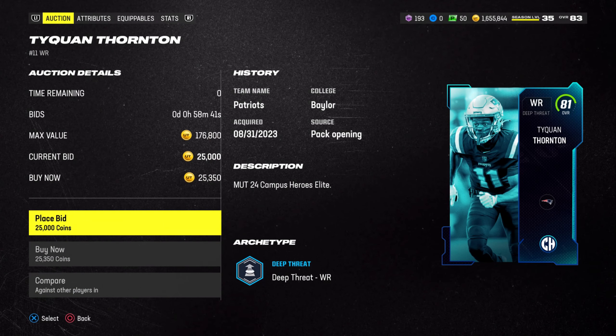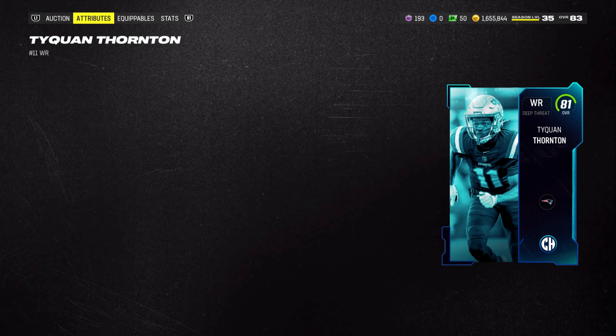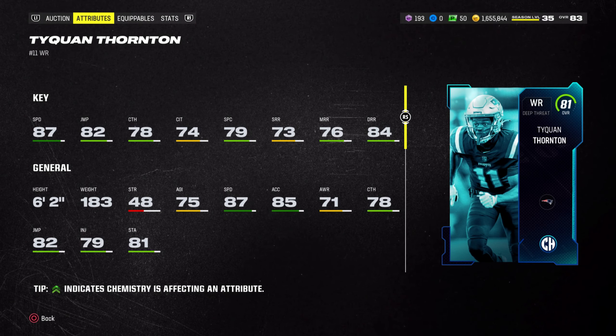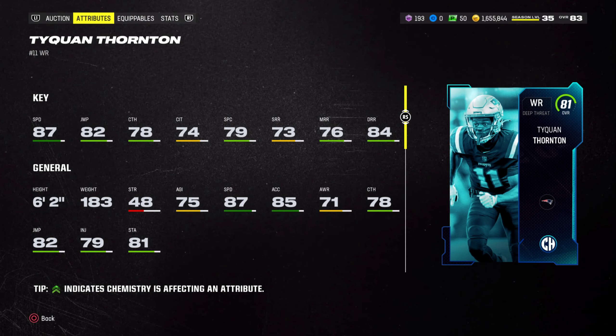Here are the top five budget cards you need in Madden 24. Taking a look at the very first wide receiver, this one happens to be Taekwon Thornton — an 81 overall card from the Campus Heroes promo.